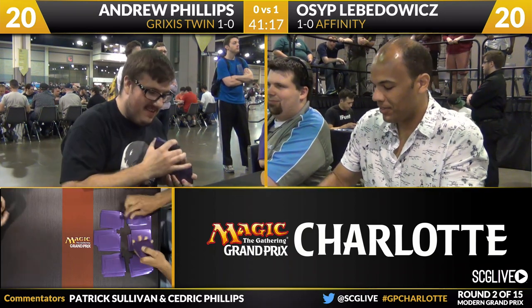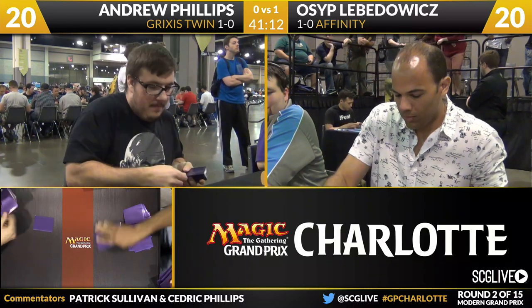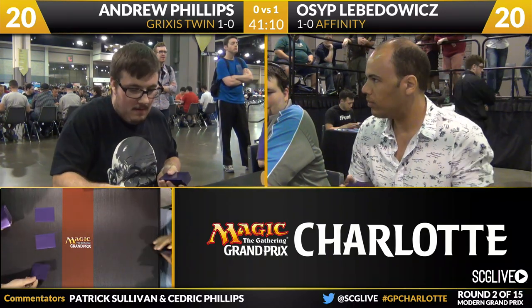Sometimes Andrew's going to get draws where it's turn three Exarch or Pestermite into turn four Twin. Osip's going to tap out, looks like the coast is clear, he's going to go for it — and Slaughter Pact can blow him out.